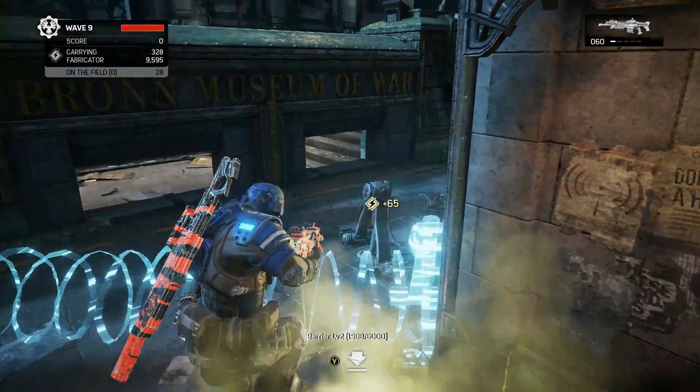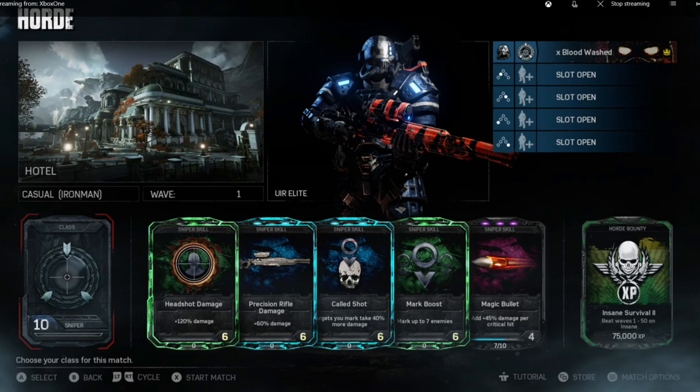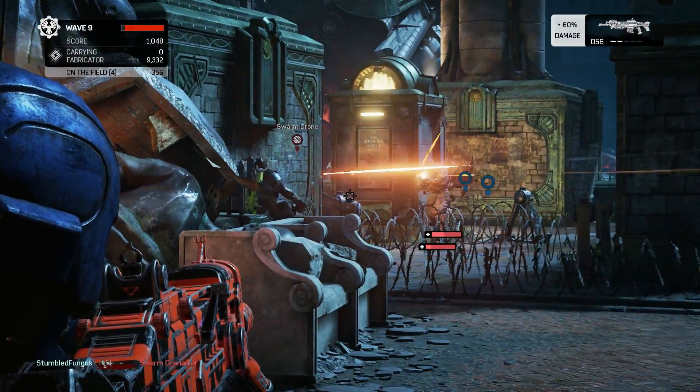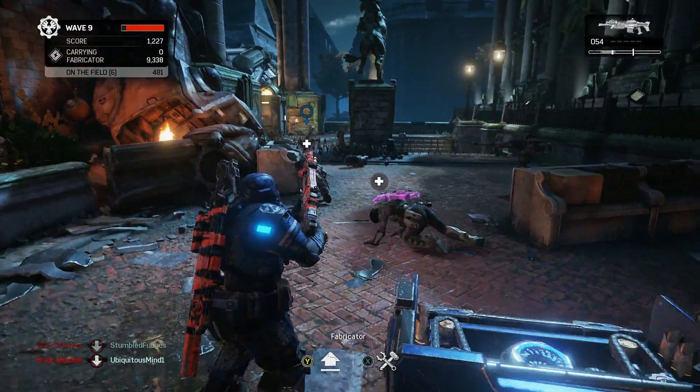Gears of War 4 Rise of the Horde Sniper Build number two: The Support Sniper. Skill one: Precision Rifle Damage. Skill two: Headshot Damage. Skill three: Called Shot — targets you mark take increased damage from all sources. Skill four: Mark Boost, which allows you to mark multiple targets with Called Shot. Skill five: Magic Bullet. For harder difficulties like Insane or Inconceivable, I suggest removing Magic Bullet and replacing it with Steady Aim, because it allows you to take less damage and have less camera shake when attacked while aiming or scoping — very important since it can take a while to line up your shot as a sniper.